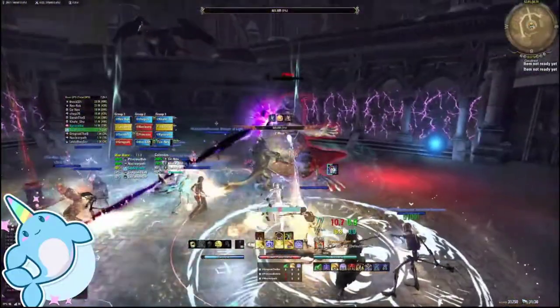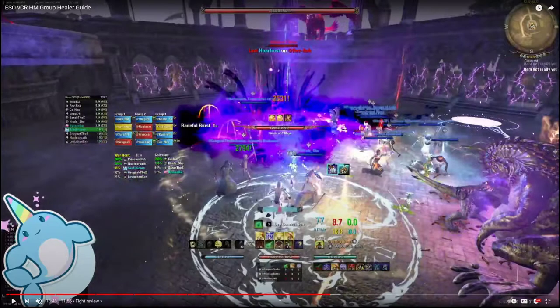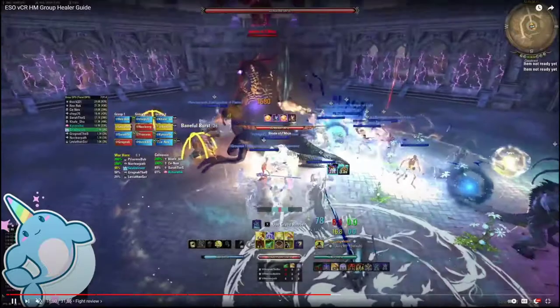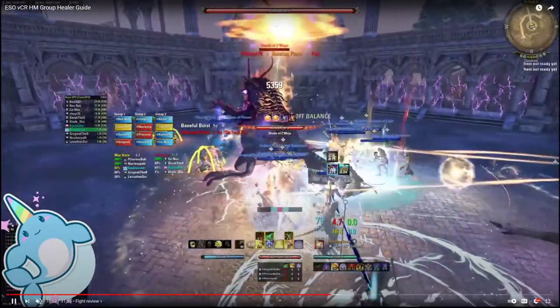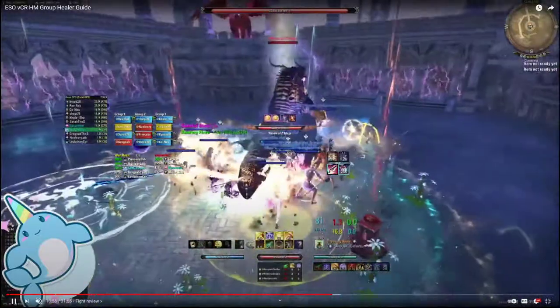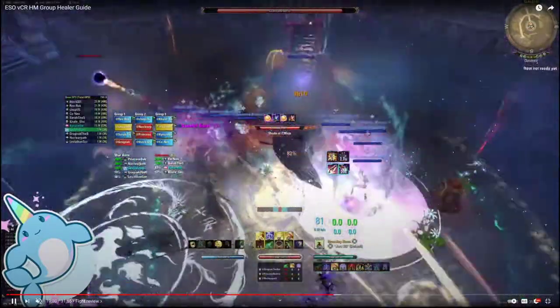Generally, if I'm group healing coming into this part, you can proc RO on the zamaja back here so you're ready to go right into the fight, make sure your HoTs are down and ready. Or you can wait until zamaja responds herself, make sure your HoTs are already down, then proc RO. She makes sure springs are down and the orb is out.